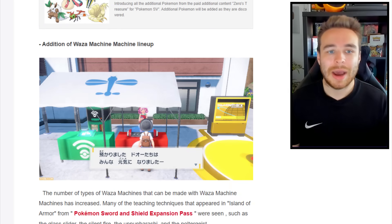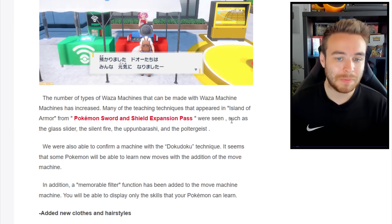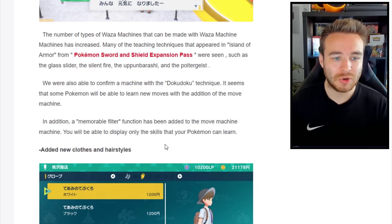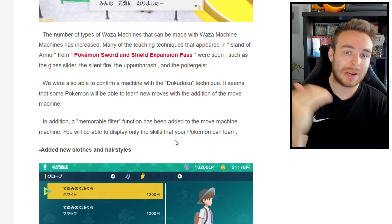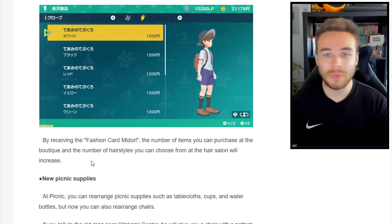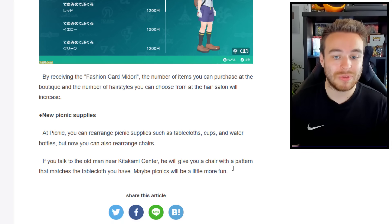New TMs have been added — the number of moves craftable with the TM machine has increased. Many teaching techniques from the Isle of Armor expansion in Sword and Shield were seen, such as Grassy Glide. There is also a new filter function for the TM machine: you can display only the skills that your specific Pokemon can learn, which is really useful. Additionally, new character customization items are available via a fashion card — more hairstyles at the salon and more clothes at the boutique. New picnic supplies are also available, including chairs; an old man near Kitakami Center will give you a chair matching your tablecloth pattern.